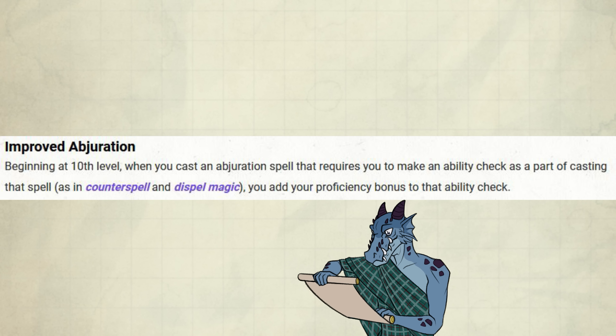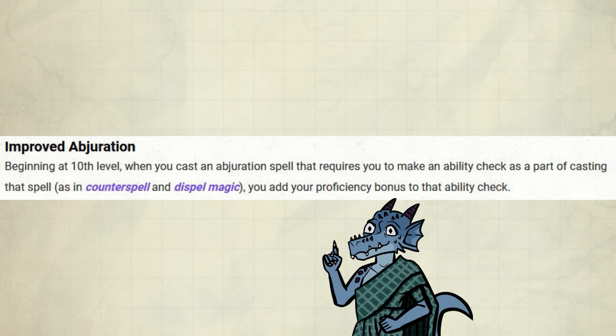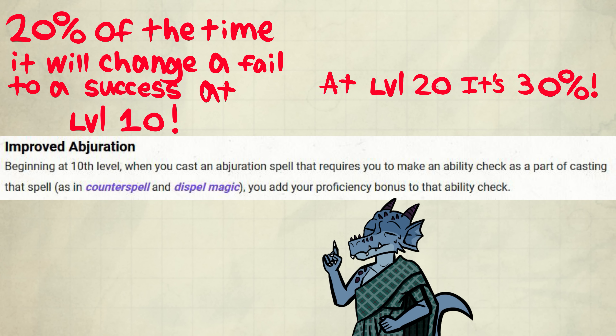This is similar to Bard's Jack of All Trades, which also works on checks for Counterspell and Dispel Magic — and you even beat them at it. There's not much to say about this feature: it simply improves the likelihood of these spells succeeding.